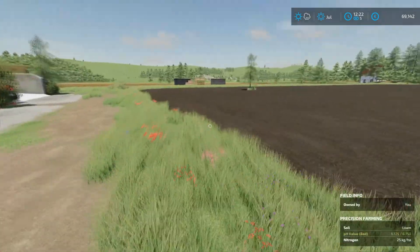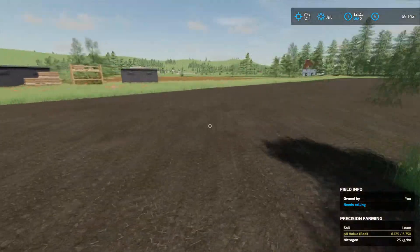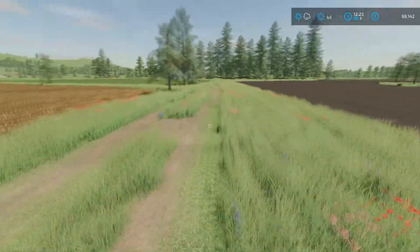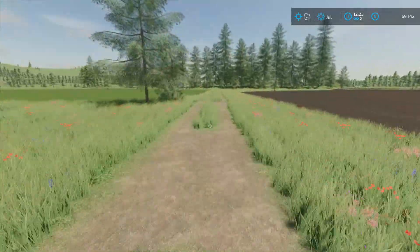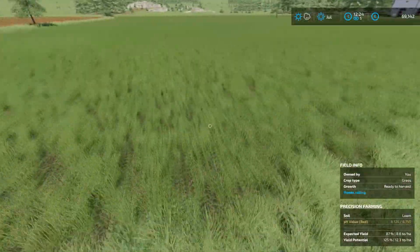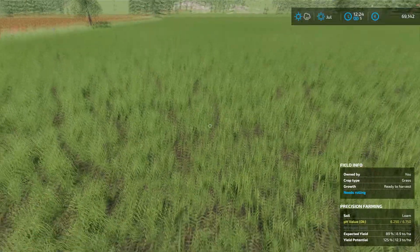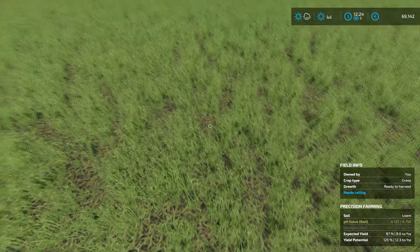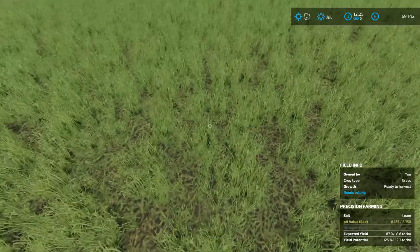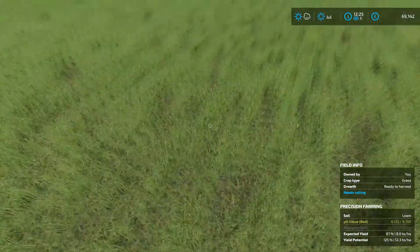Let's have a quick run over and check the grass field. I'll pop up the productions window in a minute as well, just to see what we've got for the seed manufacture, because we need to figure out what we are going to plant. Now this says it is terrible nitrogen, pretty crappy pH as well. So yeah, we'll have to have a good crack at dealing with all this.